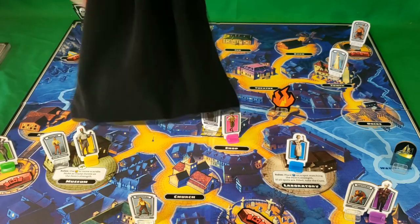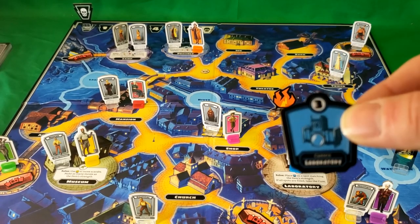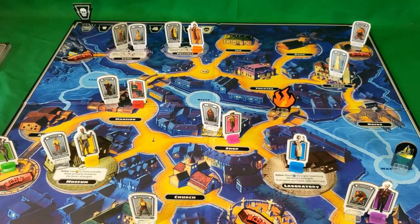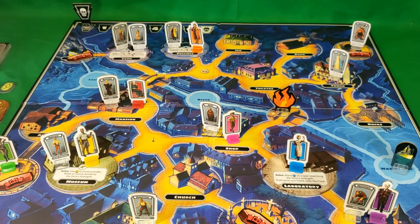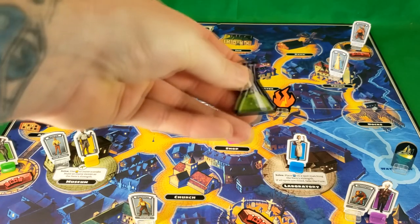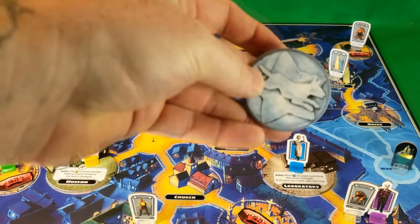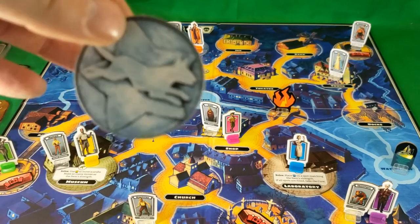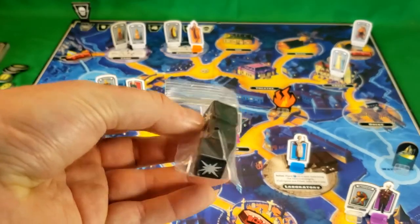We also have the bag which contains the item tokens — these are items which you can place on the board and collect as you go. There are 60 item tokens. We have the soul sign, though I'm not sure exactly where that goes — we'll figure that out when we play later. We have the six scarab markers, a cure, the dials for Frankenstein's monster and his bride, a hunted emblem — I guess this goes into play whenever one of the heroes becomes hunted. And we have three dice.